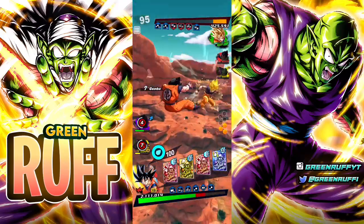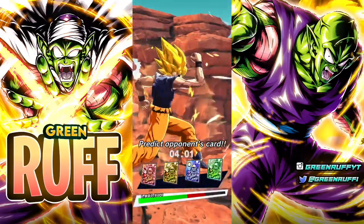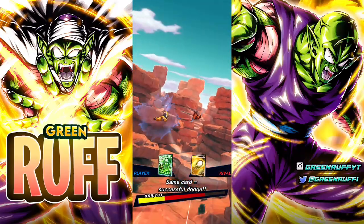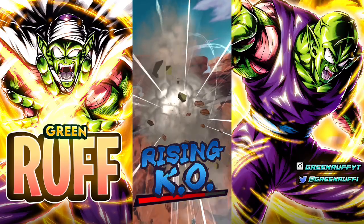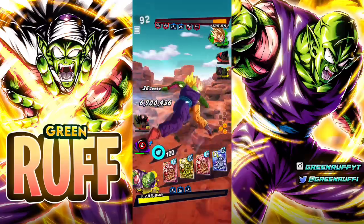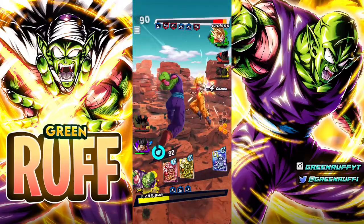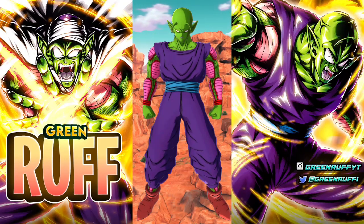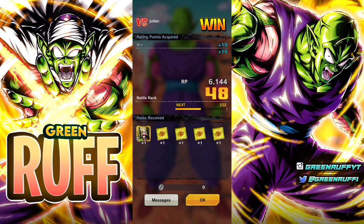I want to finish this off with Yajirobe. Go ahead and rush all you want — let's pick green. I can't believe they actually put him in the game! Yajirobe's doing his thing. I feel like I showcased him decently — I feel like I could do better, but let's hop into the next match.